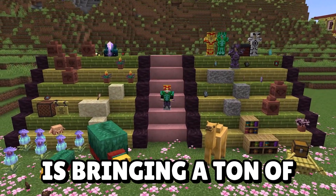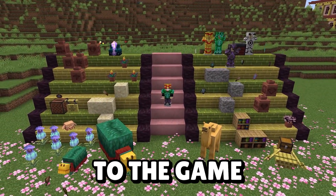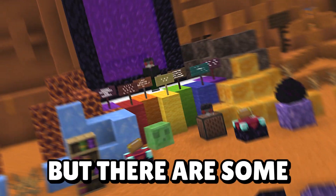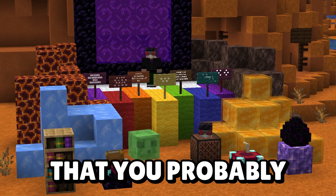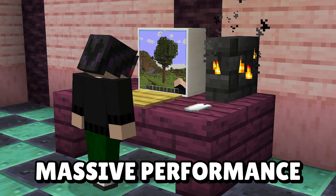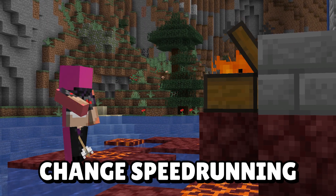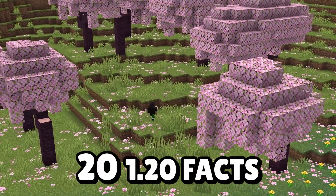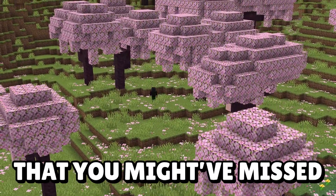Minecraft's Trails and Tails update is bringing a ton of exciting new features to the game, like the sniffer, armor trims, and the new archaeology system. But there are some huge changes you probably haven't even heard about, such as decade-old bug fixes, massive performance improvements, and a new feature that will change speedrunning forever. So grab your brushes and shovels, and let's dig into these 20 1.20 facts that you might have missed.